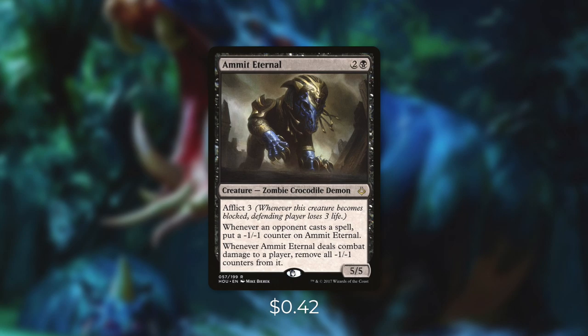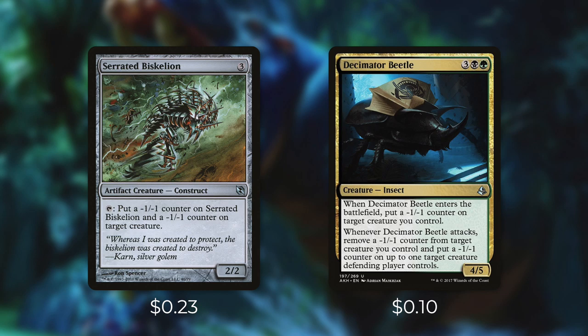Next up there's Ammit Eternal which has afflict three, and whenever an opponent casts a spell, put a minus one, minus one counter on Ammit Eternal. Whenever it deals combat damage to a player, all those counters go away. So for three mana, just by this sitting on the battlefield, whenever opponents cast spells they're making us snakes — at the very least we get five snakes with it. Finally we've got two creatures that can help spread counters. Serrated Biskelion has tap: put a minus one, minus one counter on Serrated Biskelion and on target creature, so every time we tap this we get two snakes. And Decimator Beetle when it enters puts a minus one, minus one counter on target creature we control, and when it attacks we can remove a counter from a creature we control and put one onto a creature the defending player controls — so every time it attacks it helps keep our creatures alive, takes down opponents, and makes us snakes.